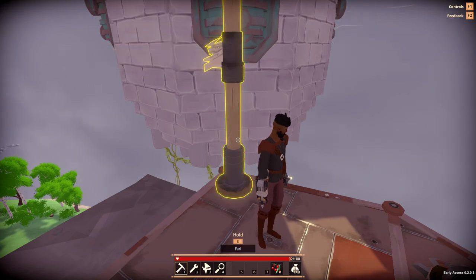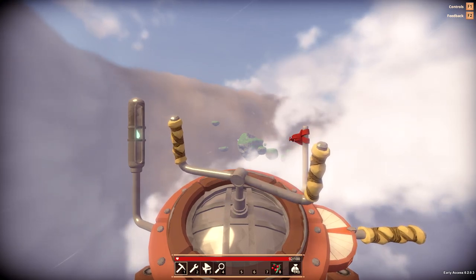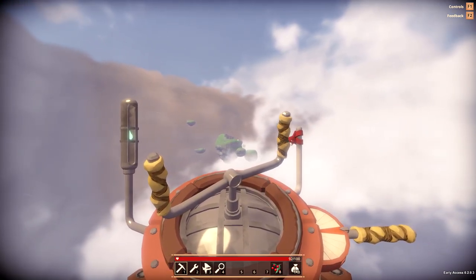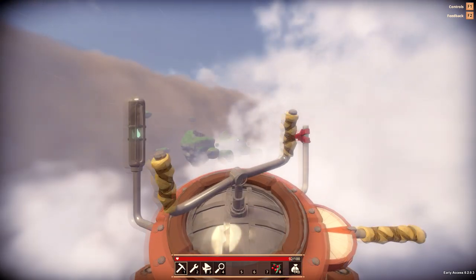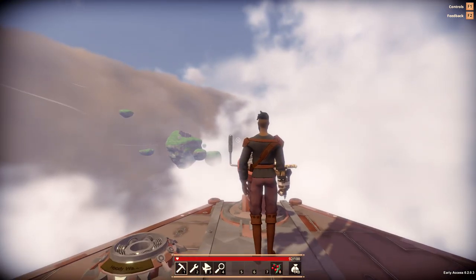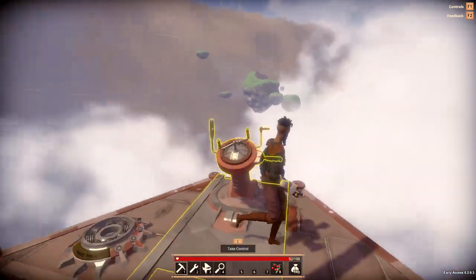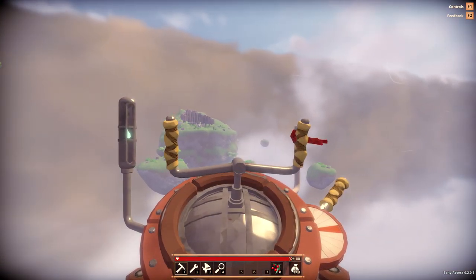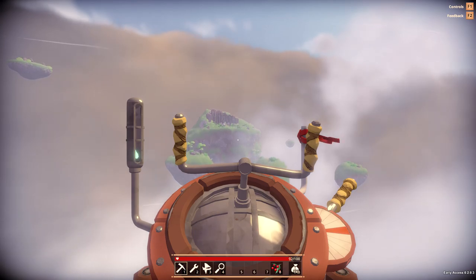Once you have raised the ship above any obstructions with the spacebar and turned it to face an island with A and D, leave the helm by pressing E and then unfurl the sail - the ship will begin to move forward. You have no control over speed on a sailing ship as you're at the mercy of the wind, though you can make a sailing ship go faster by adding additional sails. At any time you feel like you're losing control - going too fast or heading the wrong direction - put the sail down to stop the ship, then reset your altitude and direction. The wind may also push you in the opposite direction, so counteract that with A and D to turn, and spacebar and control to manage altitude.